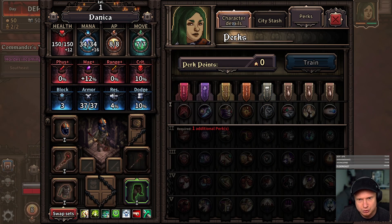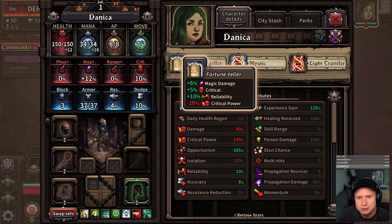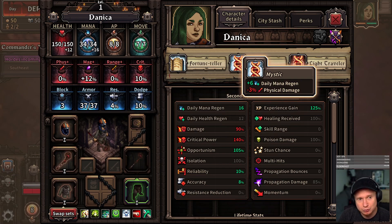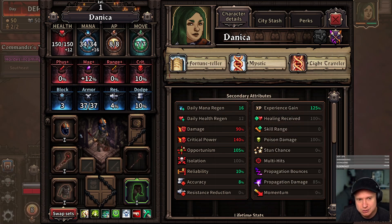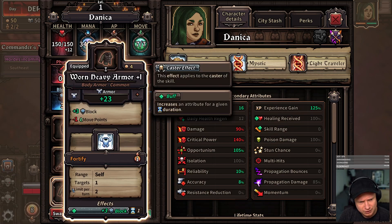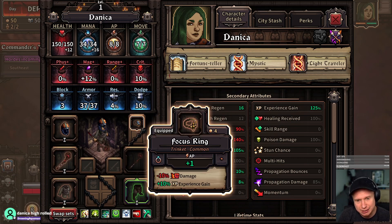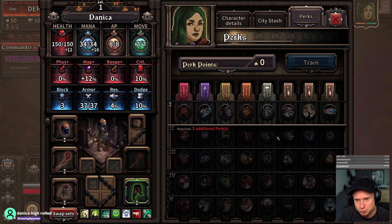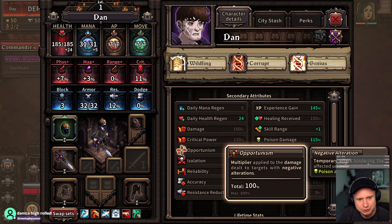We have some armored boots — those are not terrible, might move those around though. Second, we have Danica, who is a fortune teller. Increased magic damage and crit, very nice. Mystic for a big chunk of daily mana regen, and then less bag slots for more movement points. Danica seems very strong. She has some heavy armor — we'll probably leave that here. A little bit of opportunism on the pants is nothing to sneeze at either — an extra AP is pretty good. Danica rolled pretty high for sure. And we have assassination and defense, which is probably my favorite pairing.